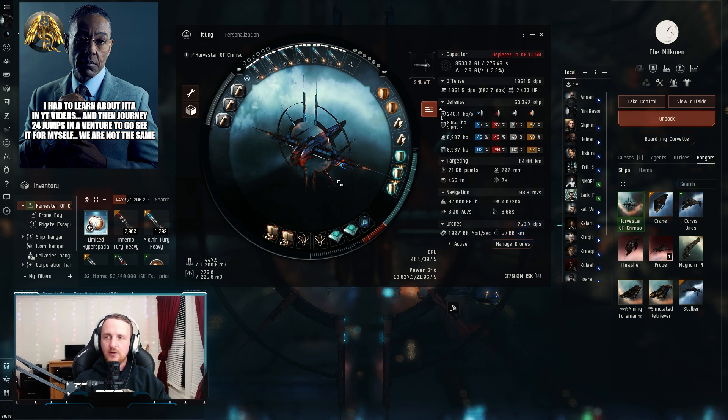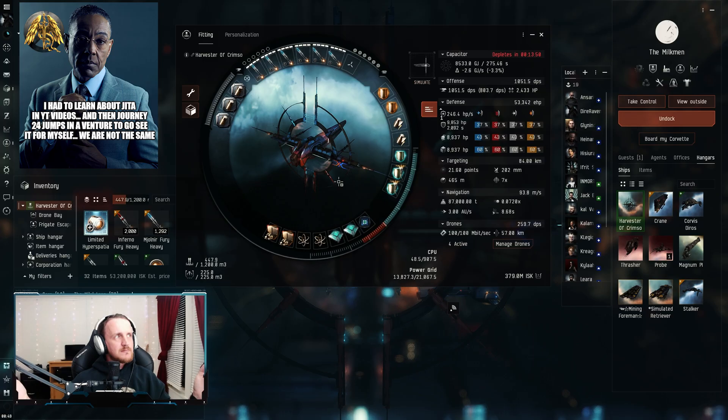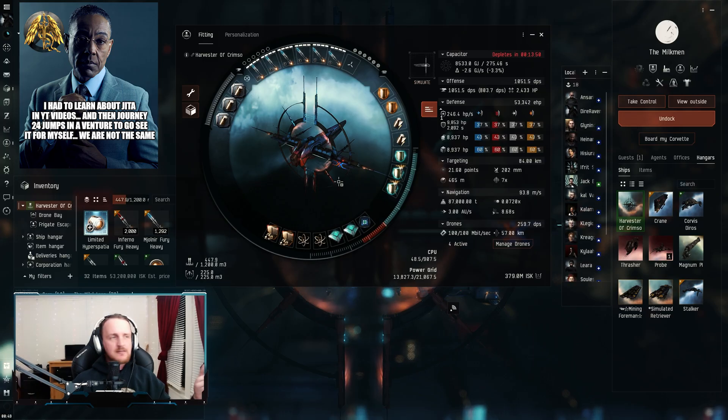This ship can run covert research facility sites, which are pretty intense — you could be looking at up to five battleships on you at one time, and sometimes it gets a little spicy. If you have a clone with crystal implants, it's going to make it massively tankier. But for these event sites, this thing is way overpowered — you really shouldn't have any issue running any sites with it.